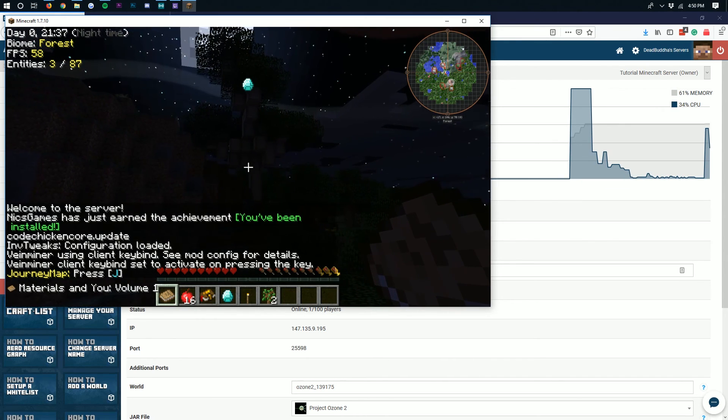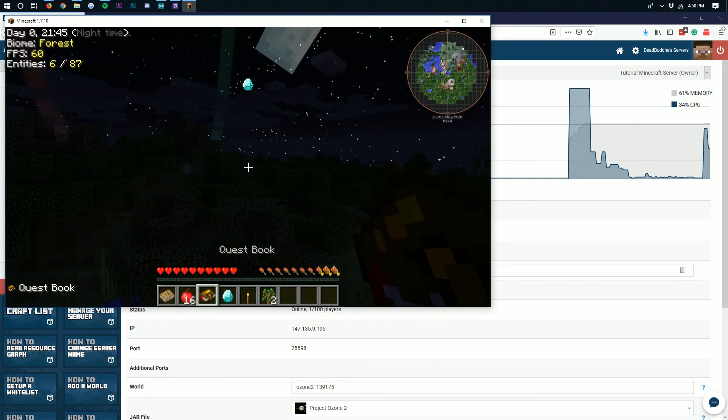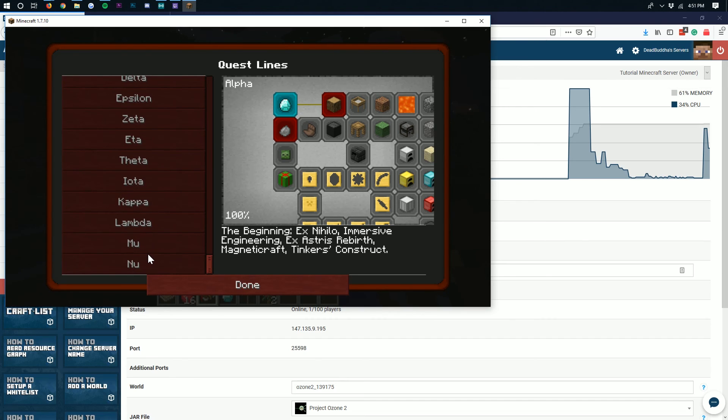Look at how beautiful that sky is. As you can see, 'Quest Complete' appears here, and that's one of the biggest things about Project Ozone 2 — it has a quest book. In our inventory we can right-click on it and go through all of these quests; there are a lot of them. You start with Alpha and go all the way through to the end, and it will walk you through everything. Your friends can help you with these quests and you can go through them together or individually — it's up to you. If you want more information on getting started with Project Ozone 2, check out the description below. Thank you very much for watching.